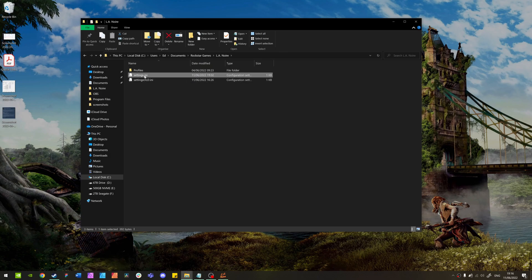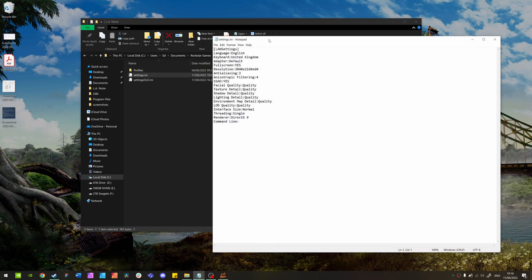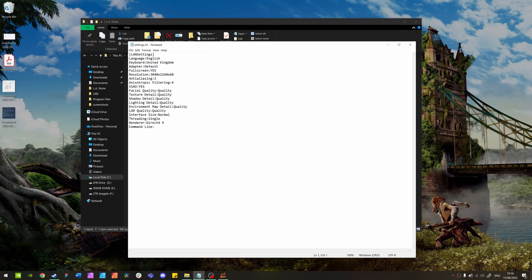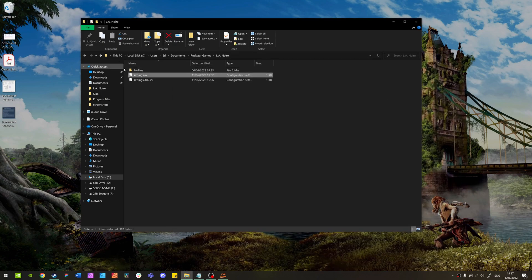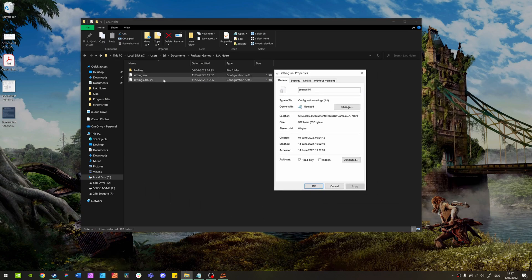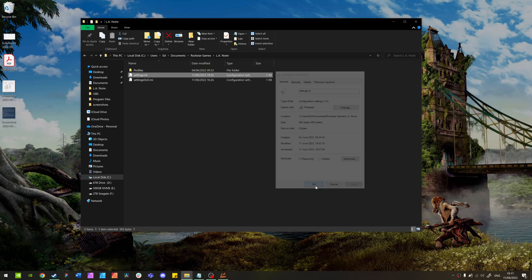Open this file in any text editor. The main thing you want to change is where it says threading — change the value from 'Multiple' or 'Multi' to 'Single', making sure you use a capital S. Then save the file, and to make sure this isn't overridden, right-click it, go to Properties, check 'Read Only', apply, and press OK.